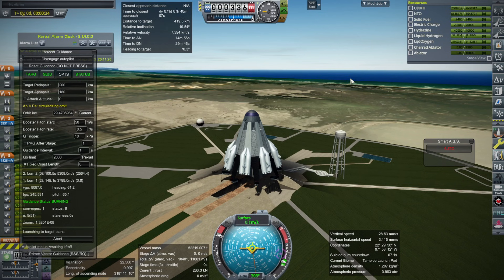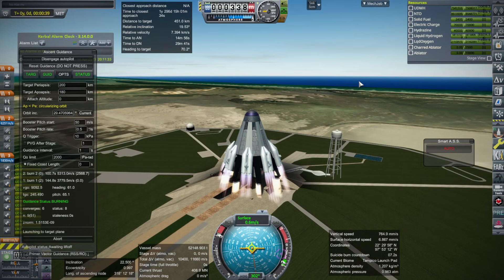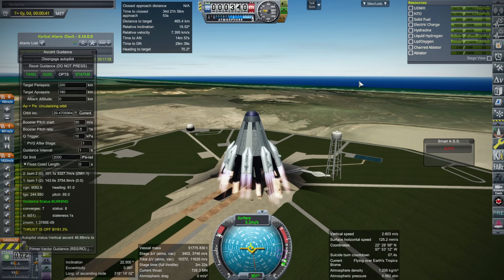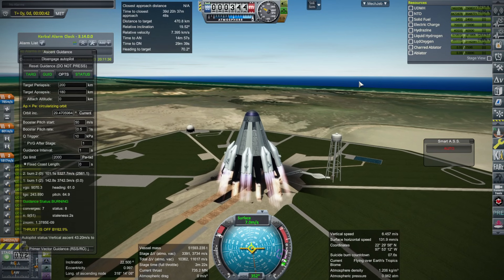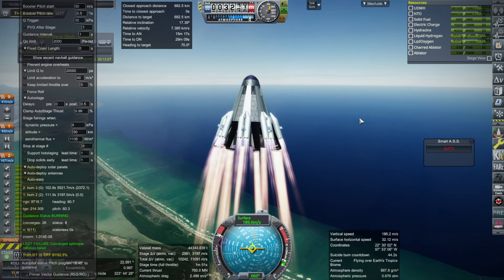I placed the boosters from the Monument Launcher onto the Station Carrier Launcher, making it as heavy and as powerful as the Monument Launcher. Still, it doesn't have the payload capacity of the Monument Launcher because of the immense drag and the fact that it doesn't have as many stages, so it lacks efficiency in terms of staging.